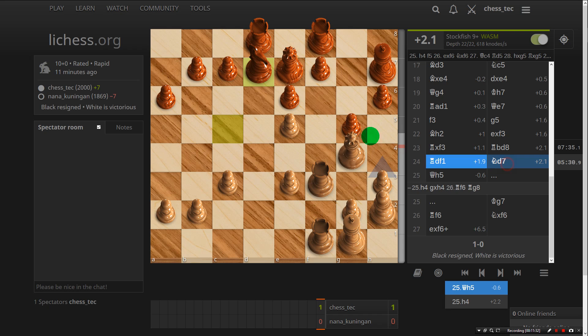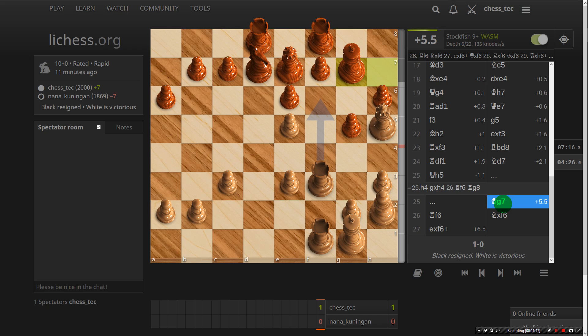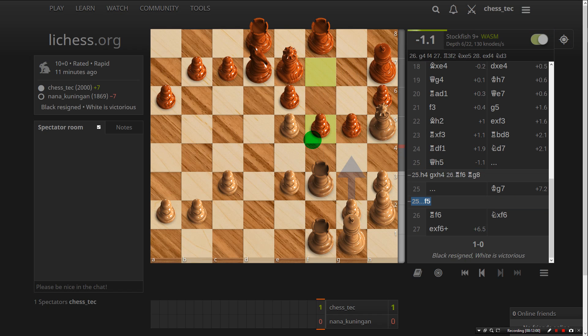He played knight d7, I played queen h5, which he didn't like. I think that's better for black straight away — he should have played f5 but he didn't. That king move was just completely losing — amazing. One move. I still think it's a bit unclear, practically to play, but that would have been better for him.